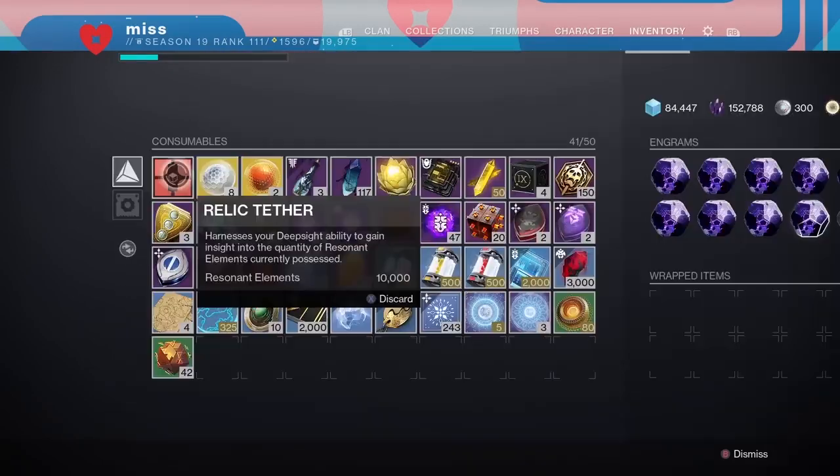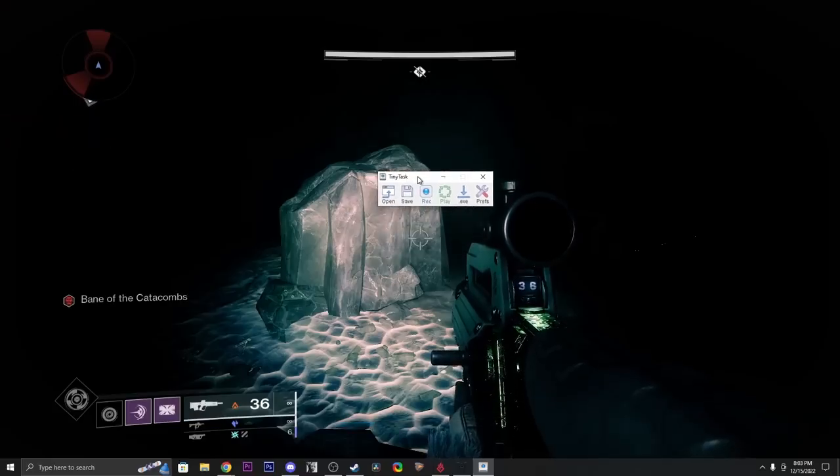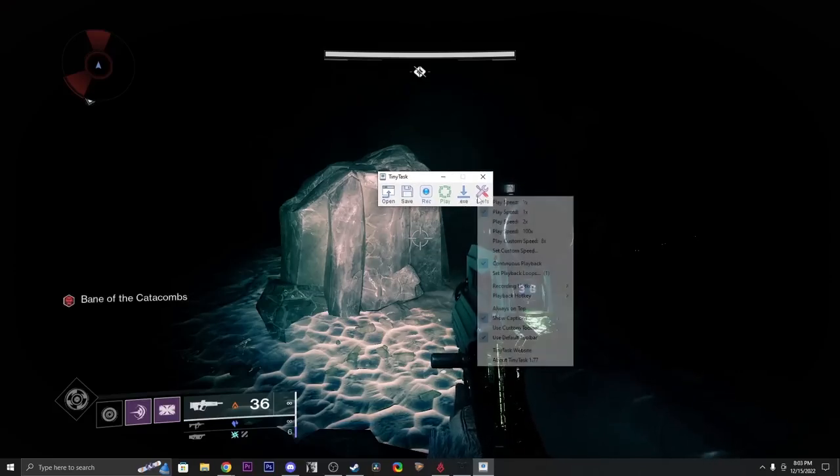It is easier with weapons that have Incandescent — this will speed up the process of leveling a lot, like the Calus Mini-Tool and Battler. This will also max out your crafting materials because every time you level up a weapon past 20 you get 20 resonant elements. I always have 10,000 and can always craft whatever I need.